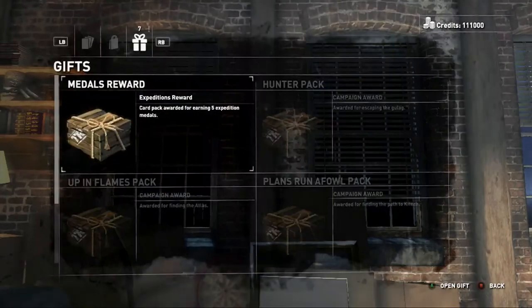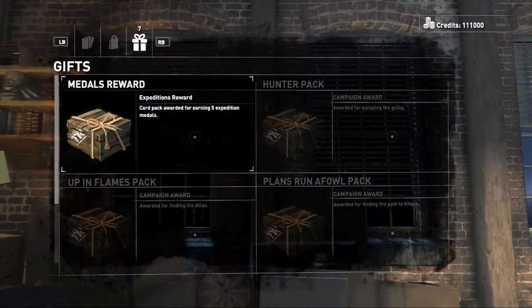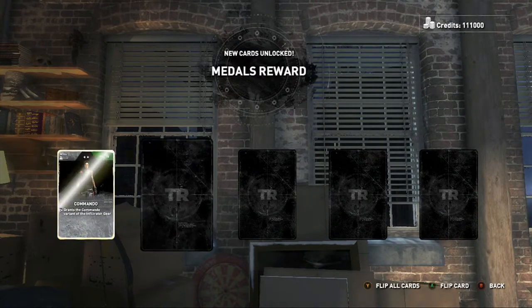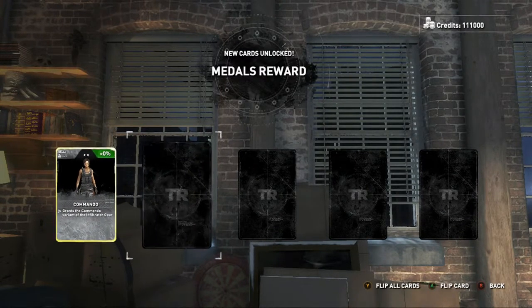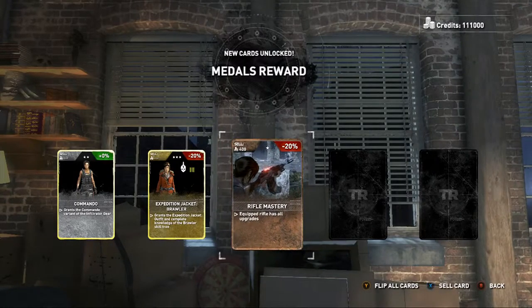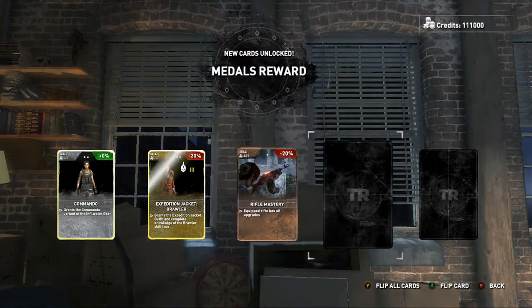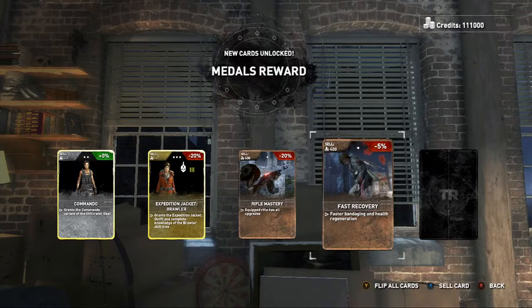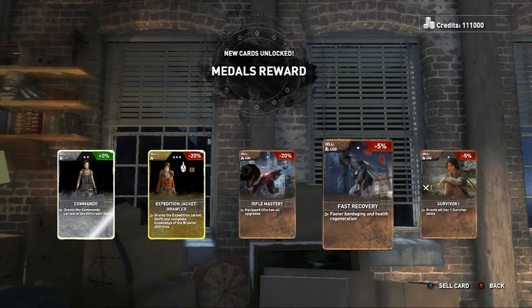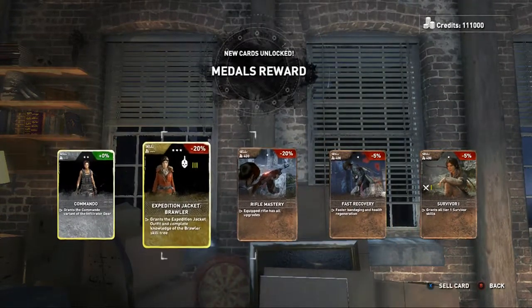Okay, so that really only gives you 5,000. Here we go — Metals Reward Pack. Commando grants the commando variant of the infiltrate gear. Exposition Jacket Brawler grants the expedition jacket outfit and complete knowledge of the brawler skill tree. That's nice. Equipped rifle has all upgrades, that's pretty cool.